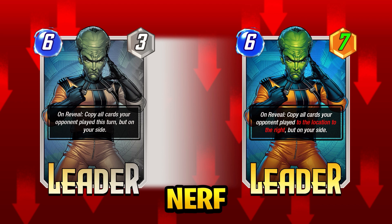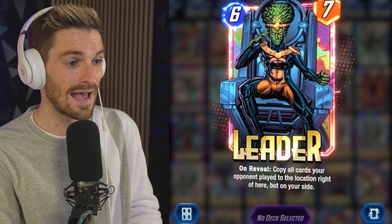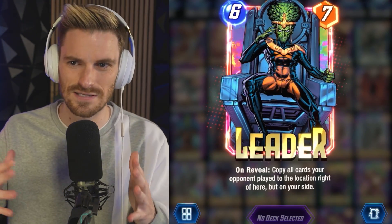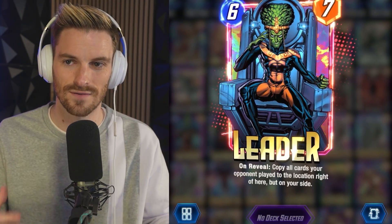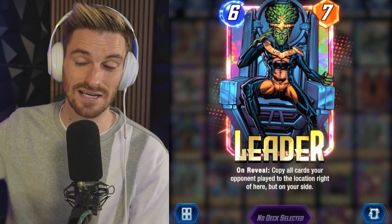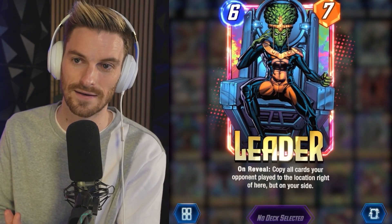Leader is now a 6/7, going from a 6/3. Instead of copying all cards your opponent played that turn, he now only copies cards played to the location right of where he is, but on your side. That is essentially neutering the card completely. The only place I see Leader being played now is if you can clog up the left lane early and force opponents into that right location. But this is pretty much the end of his reign, and I don't think a lot of people are going to be mad about that.